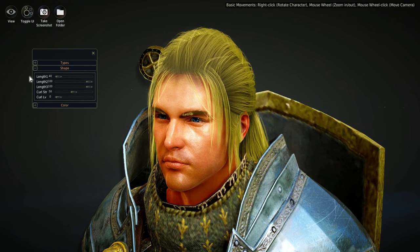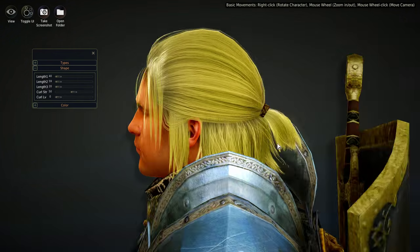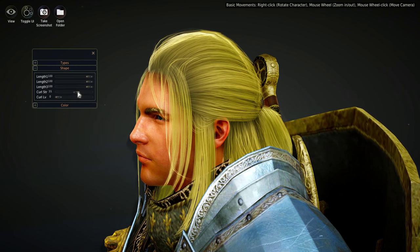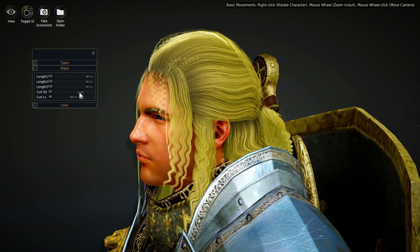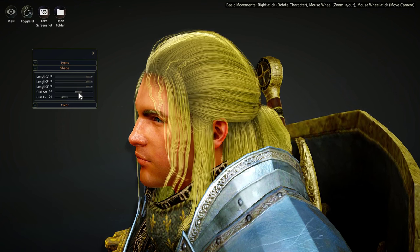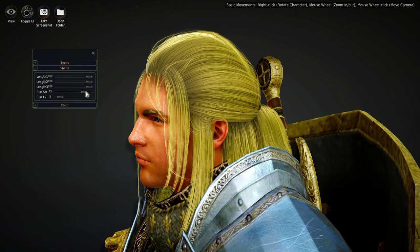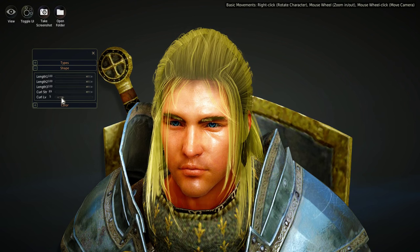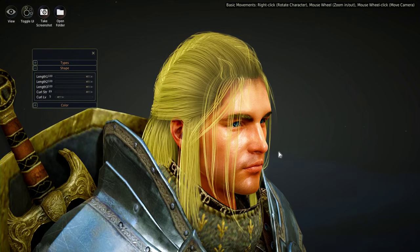You can shorten the hair all the way down if you don't like the long look, or make it longer. If you like curls, you can put a little frizz into the hair — you can see the frizziness — and dial it back to just a little bit of curl. You can mess with the sliders to get something like a light wave. Around a value of 5 gives just a little curl. I don't really like the curl so I'll take it out.